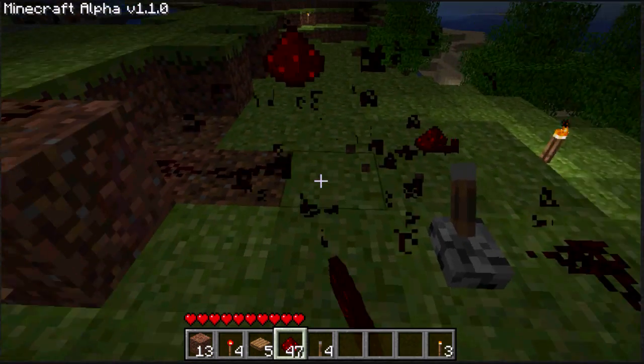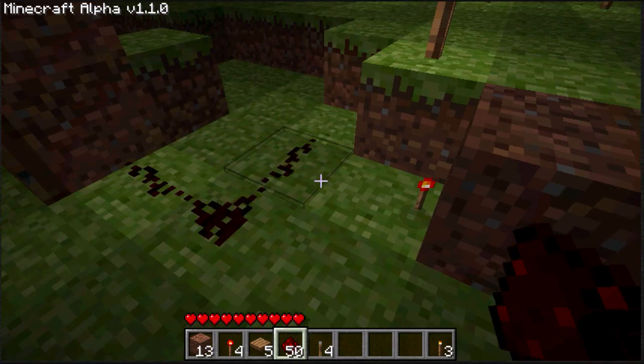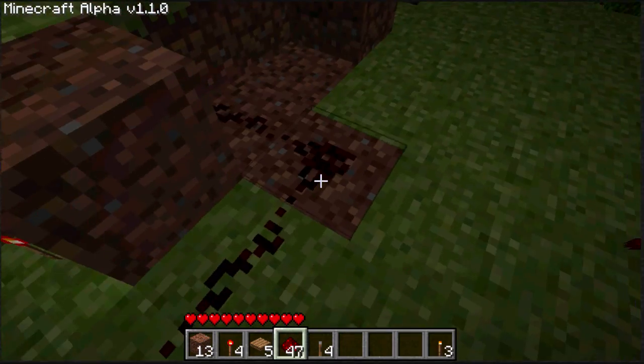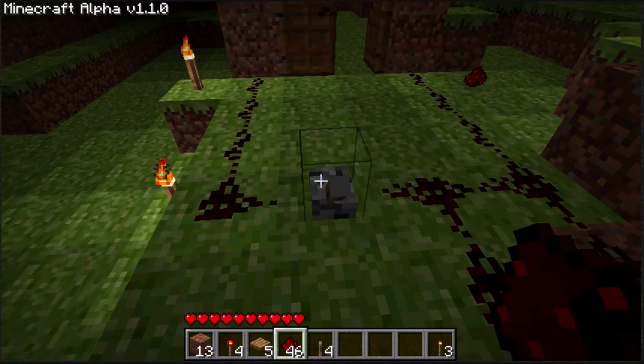That's because of this redstone — when this is on, it depowers the redstone torch, and then when everything's off, the redstone torch powers up and activates it. So it's just an alternating power switch.